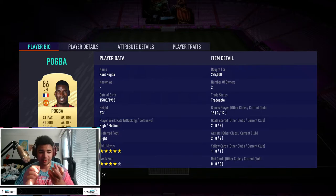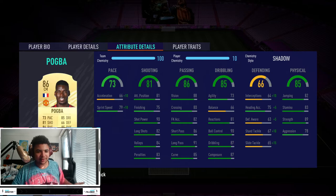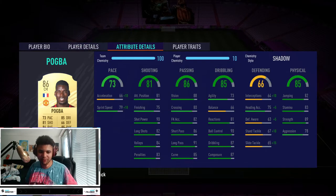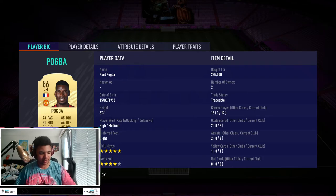The way he is on the ball — he doesn't feel heavy either, because obviously he's a big guy so you'd think he's heavy. He's not that heavy and he's not that slow either. His in-game stats are 76 acceleration and 79 sprint speed, which would make you think he's slow. But with the shadow card it boots up to 76 acceleration and 89 sprint speed, so you do notice it a bit.